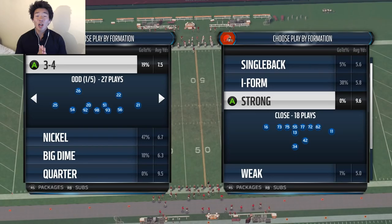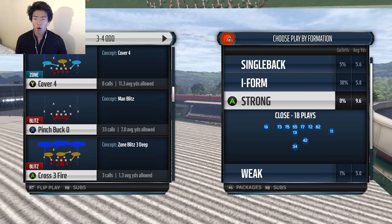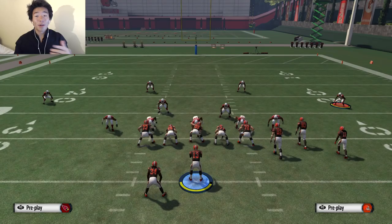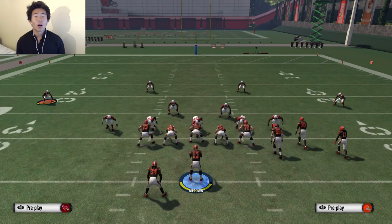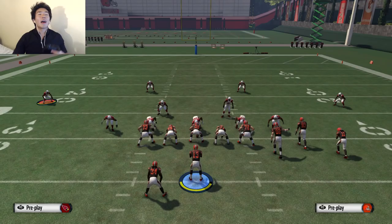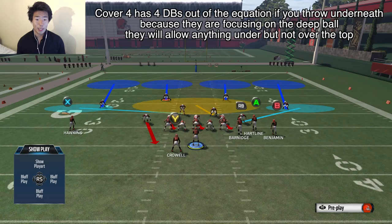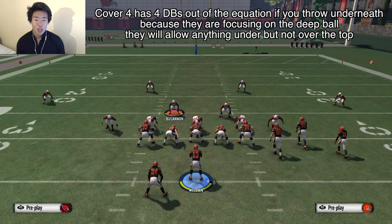Let's go over this cover four. We're gonna do a cover four out of the 3-4, and we're gonna go into a shotgun bunch offset. In this cover four, you have four defensive backs playing off — hence why it's called cover four. Cover four is a prevent type of play; it's to prevent the long ball, so I've got four defenders off. If you have four defenders off, playing all the way in the back trying to prevent a huge play, and you throw something underneath, how many players are left?